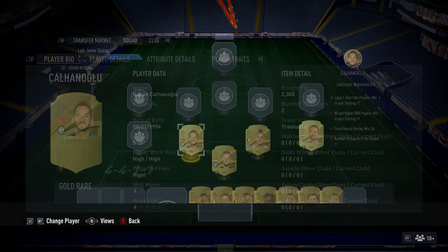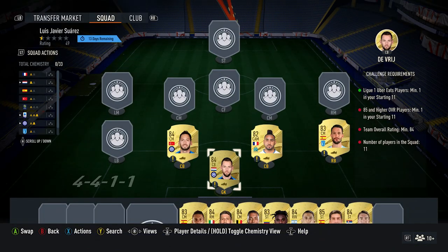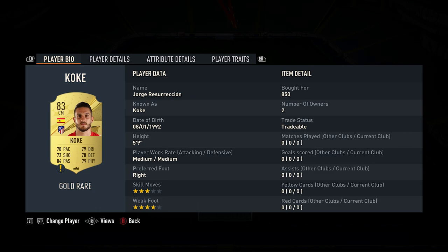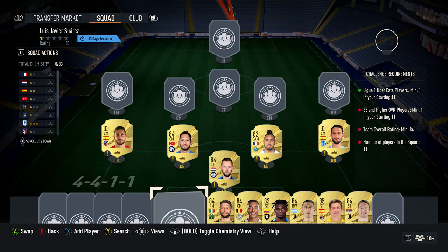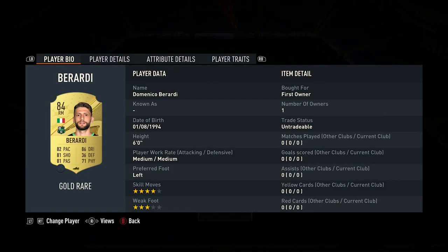His French center back on the left is Hakan Calhanoglu, bought for 2,300 — plays for Inter in the Italian first league and he's Turkish. His left back, a center mid, is Koke — bought for 850, plays for Atletico Madrid in the Spanish first league. His Spanish right midfielder is Domenico Berardi — you should be able to pick him up for around about...